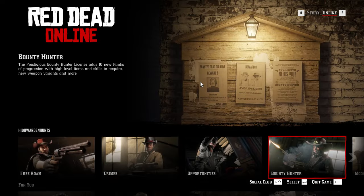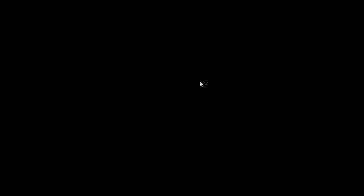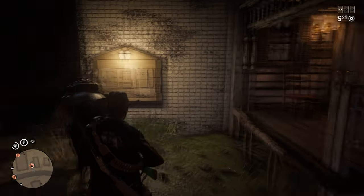Firstly you wanna go to the Bounty Hunters board — you can do this from the online menu as well if you're far away. Simply interact with it and you wanna press triangle to go to the legendary bounties.